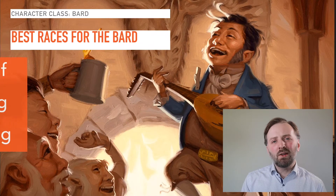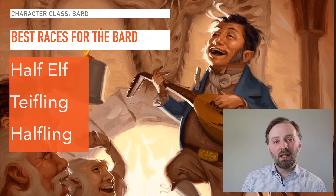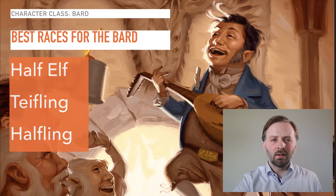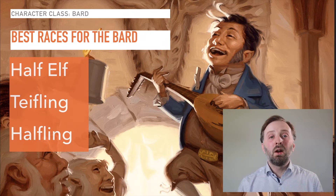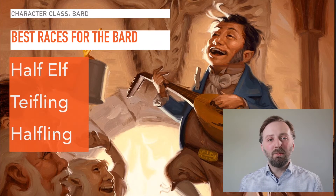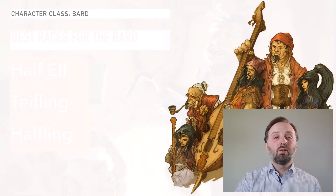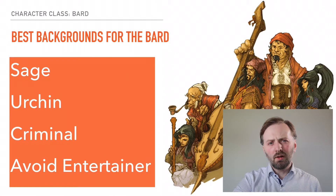What are the best races to pick for a Bard from the Player's Handbook? I would recommend a half-elf, a tiefling, or a halfling, because they all have bonuses to Charisma, which is going to be your primary skill when making a Bard. For backgrounds, some good choices are Sage, Urchin, and Criminal.